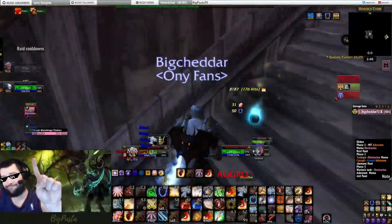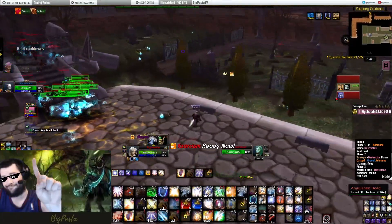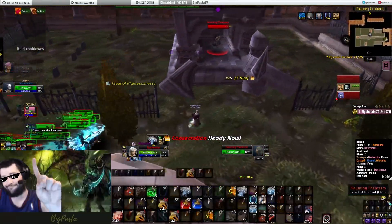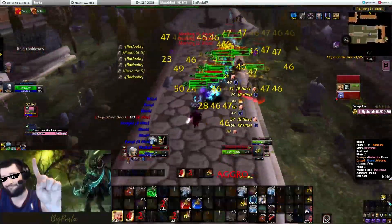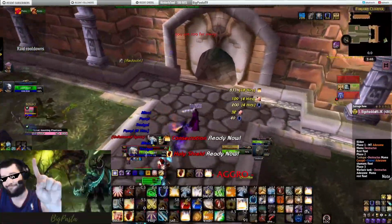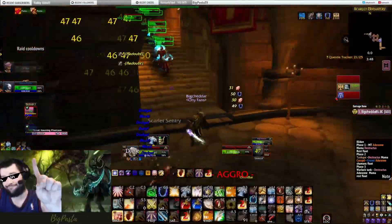Now we're just going to try and go clean up everything that either reset or we didn't get the first time. That guy — I don't know what that guy was doing, he was just chilling there, might have been a reset. It looks like we've got just about everything there. So we're going to go all the way back down the staircase towards the Inquisitioner's room. This is going to be well within boost range for all the mobs.